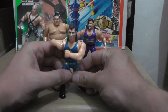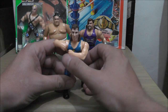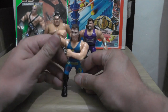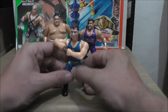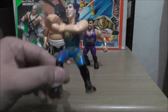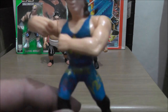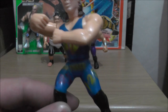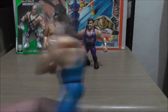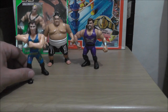We've got the 1-2-3 Kid, Sean Waltman, also known as X-Pac. He does the Ravishing Rick Rude headlock punch thing, known as the 1-2-3 Punch. The paint on this figure seems to rub off pretty easily — the red 1-2-3 is disappearing. This is one of the rarest and more expensive figures to get hold of.